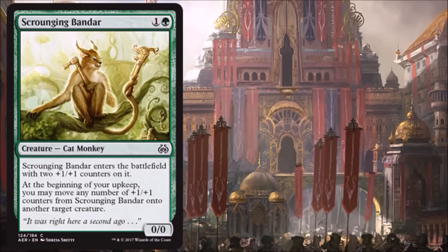Scourging Bandar is actually pretty interesting — a two-drop 2/2 at common, which is always good in Limited for filling out your curve. What's interesting is it gets two +1/+1 counters but starts as a 0/0 creature. At the beginning of upkeep you may move any number of those counters to other creatures, which is interesting given the +1/+1 counters-matter mechanic. But also, if you wanted to, you could just move the two counters somewhere else and this goes away, turning on revolt for the turn. This is doing a fair amount of stuff for two mana — great card in Limited, especially at the common slot. And if there's a Standard deck that really wants to consistently hit revolt, this could even see some play there.